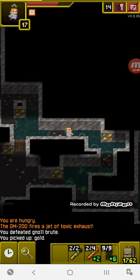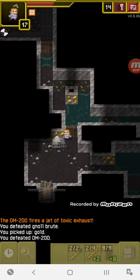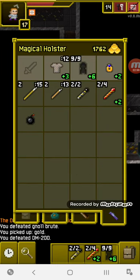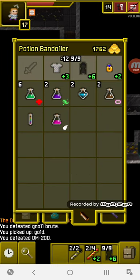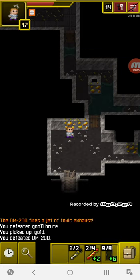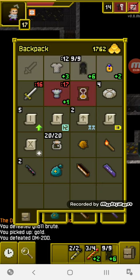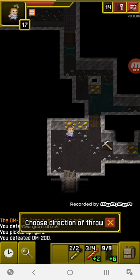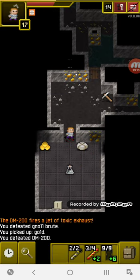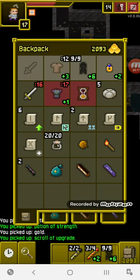Here's another little tip: while fighting null brutes, if you land a surprise attack on one and he dies then gets enraged, you can actually hit him again for another surprise attack bonus. I'll blow up the barricades with the bomb — you can actually do that. Inside we got a potion of strength and an upgrade scroll — that's all I really wanted from this floor.